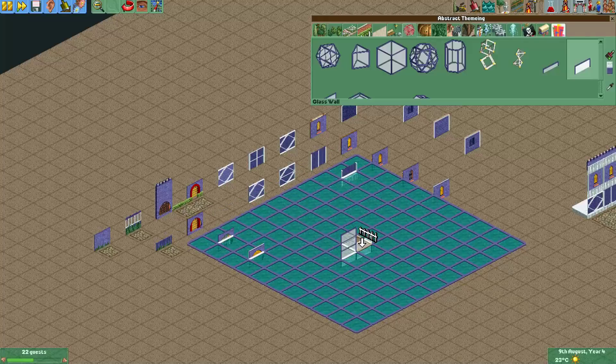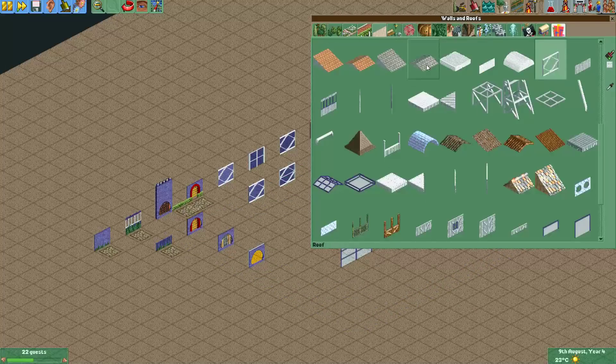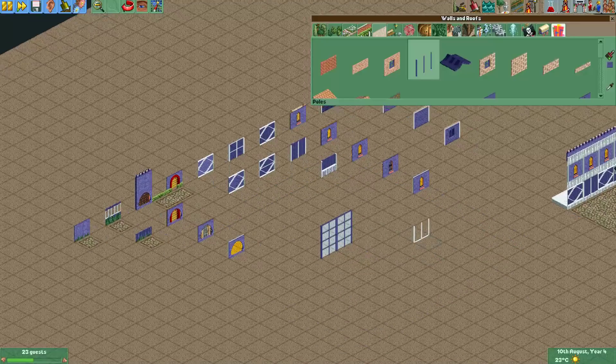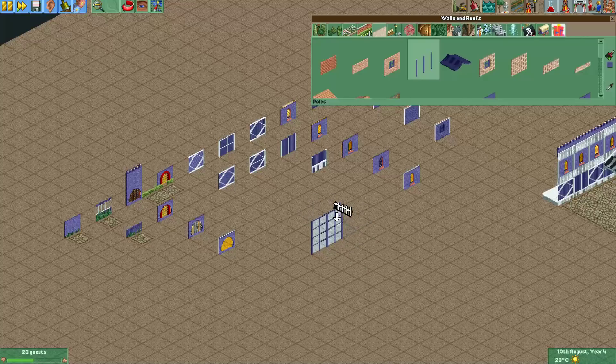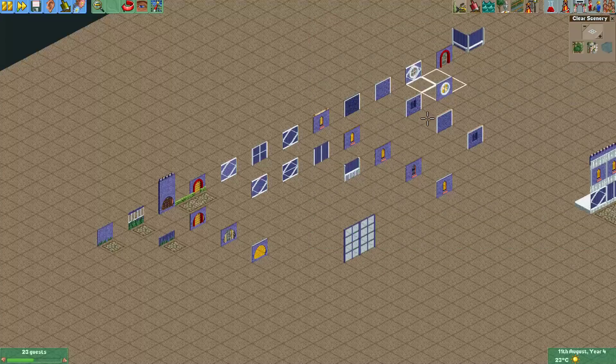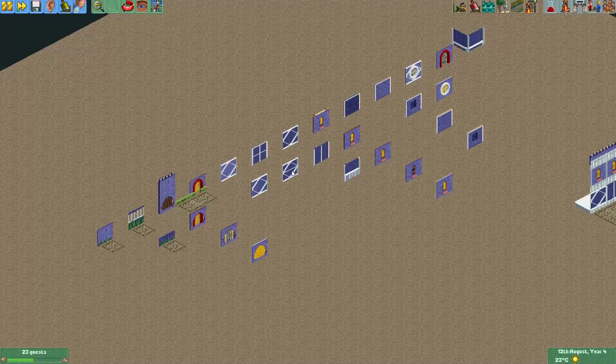So instead of using full glass walls, I stack half glass walls and then put these poles in front. Now it looks like you have glass with lots of window panes — I think this is a really nice effect. I use this in most of the glass buildings that I make. You can also stack half glass panes and put these steel latticeworks in front — that also gives quite a cool effect.